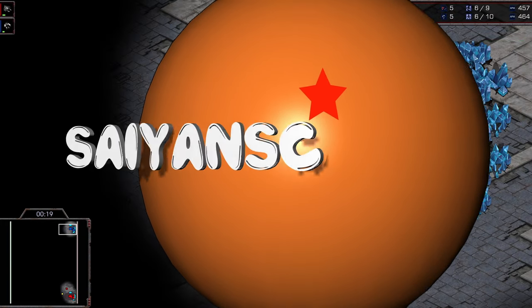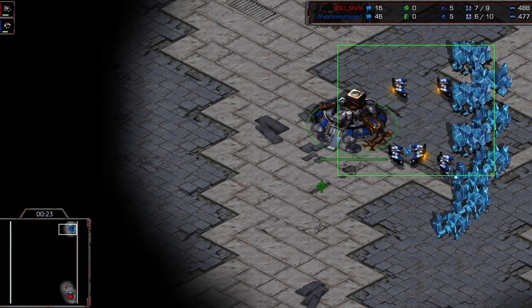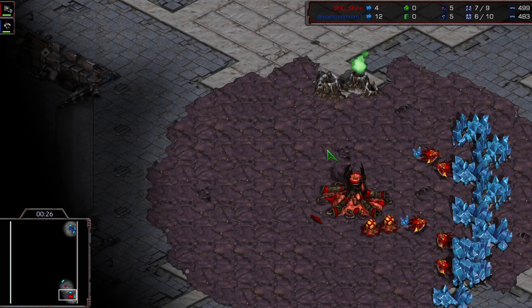What's going on everybody? Welcome back to your Daily Dose of Brood War. We're going to be taking a look at a bit of a rematch here. We've got TY in the top right-hand corner, his opponent Shine down in the bottom right.